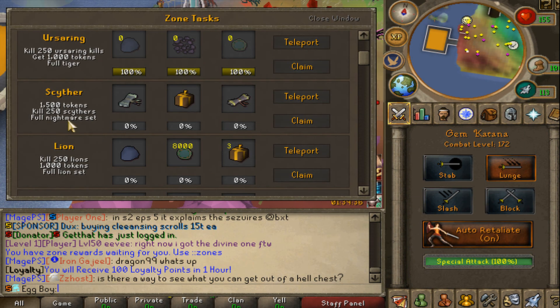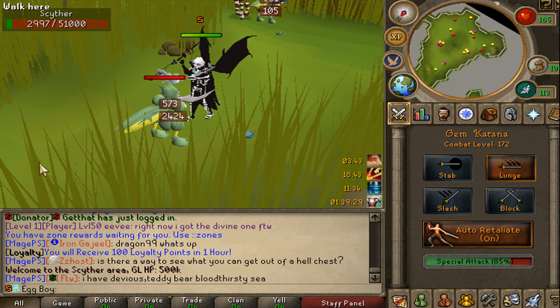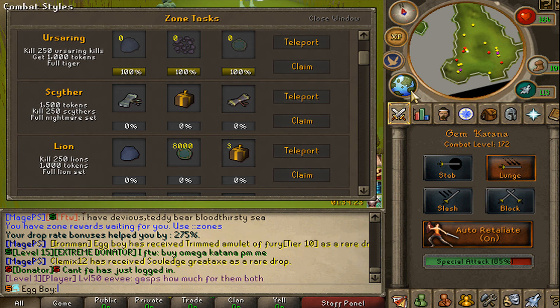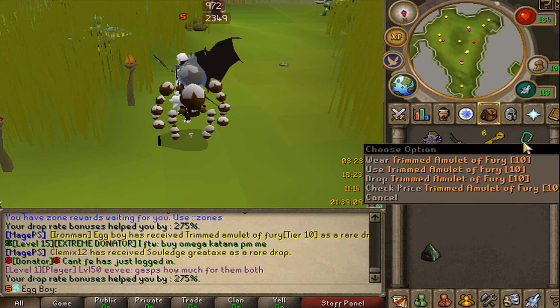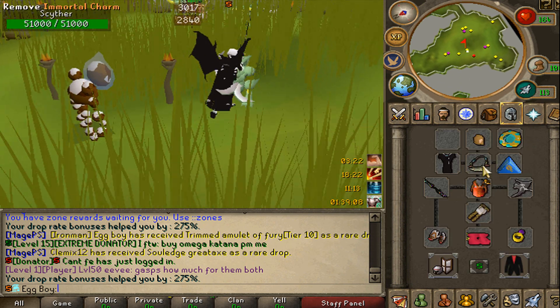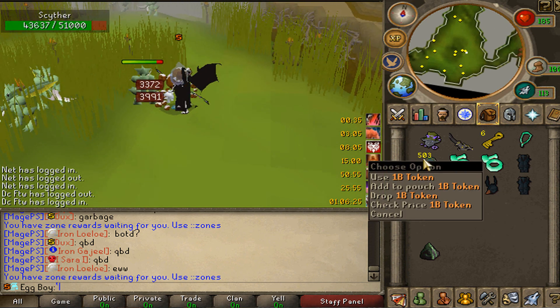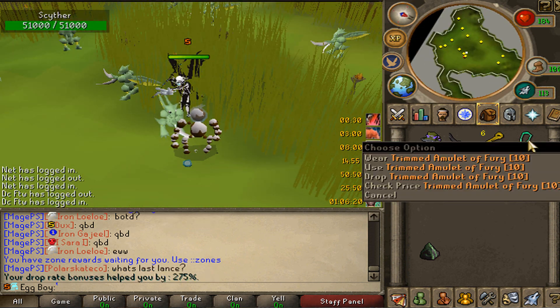I'm going to start off the scyther zone - let's see how long this one takes. I have to collect 1.5 trill, kill 250 of them, and get the full nightmare set. Literally my first kill I got the trimmed amulet of fury tier 10 - that's actually so good, that's needed to make the immortal charm. We're completing one third of the scyther zone, about halfway on the 250 kills and quite a ways to go on the one bill tokens.